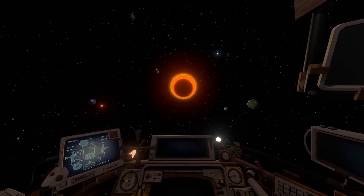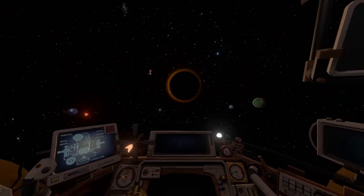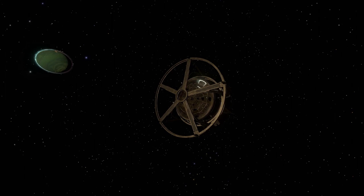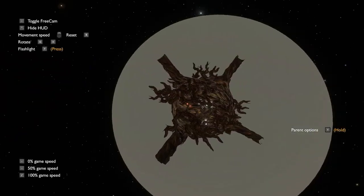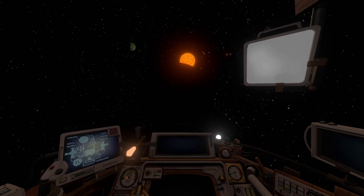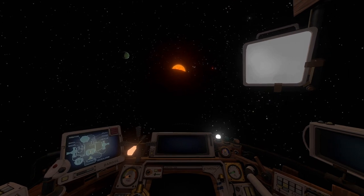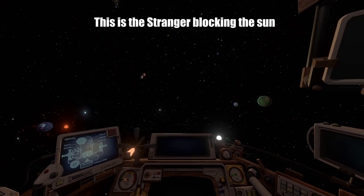In the Outer Wilds Echoes of the Eye DLC, you come across a dark shadow which blocks out the sun. This is the Stranger, a massive space station the size of a planet contained within a cloaking field. I recently made a video showing that when you enter the pocket dimensions inside of Dark Bramble, the game teleports you into a giant black sphere under the solar system that contains the interior. It looks pretty similar to the Stranger as it blocks out the sun.